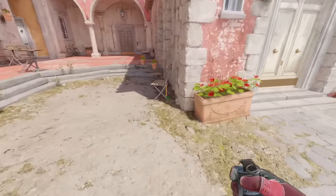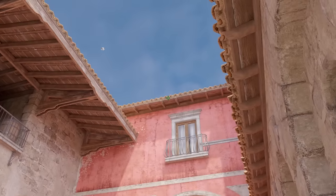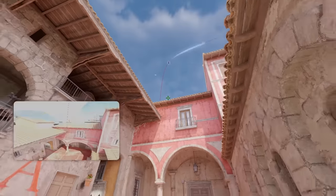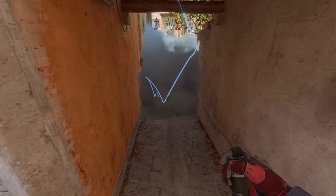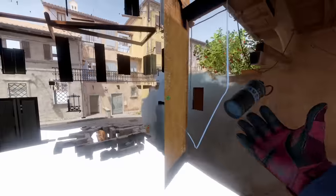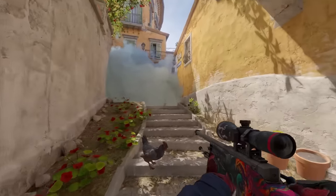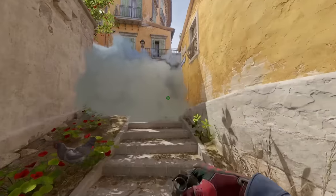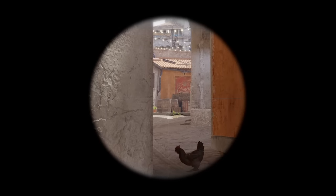Most pro teams are throwing this bottom banana top ramp smoke from CT spawn. Stand behind the chair here, aim here, then W jump throw. This smoke lands right here, giving full cover from banana as well as mid. The smoke will put immense pressure onto the T's as you cannot spot mid. It also helps take banana control because any T's holding from bottom banana and top ramp cannot spot car.